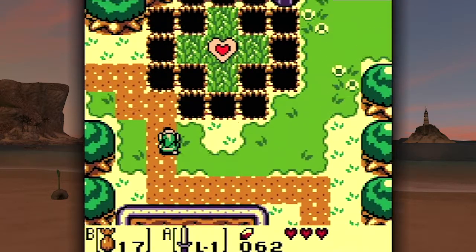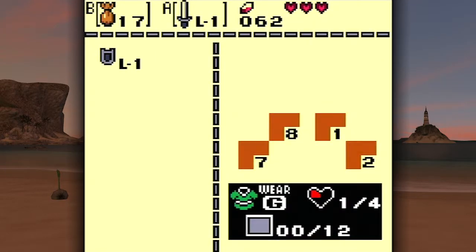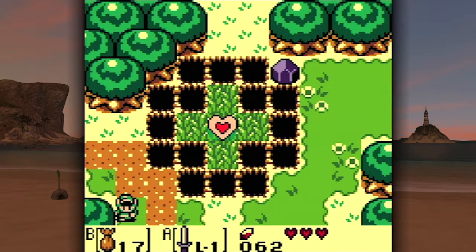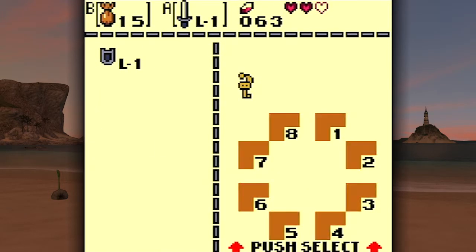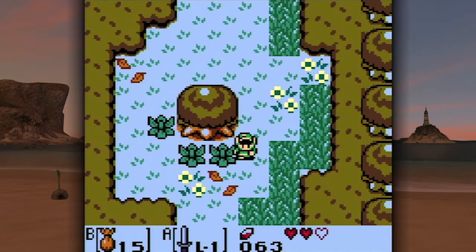Anyway, last episode we got... oh, 0 to 12 - I'm wearing green! Did I save last? You know what it is. Never mind that. Hello everybody, welcome back to Let's Blindly Play Legend of Zelda Link's Awakening. And last time - yeah, there we go - we got the tail key. We were told by Mr. Owl to make our way south.